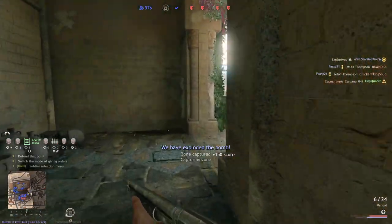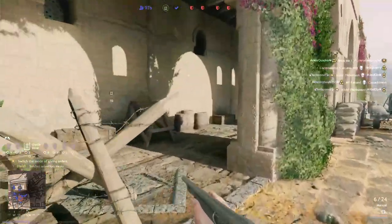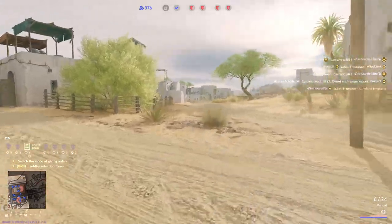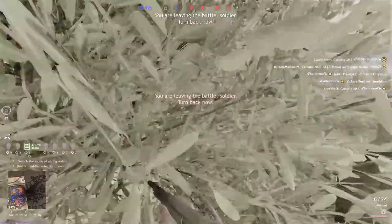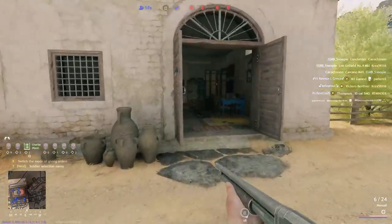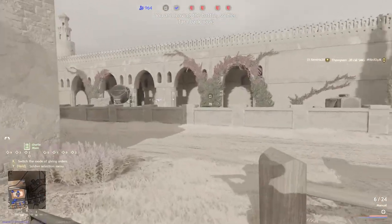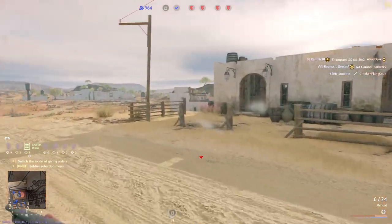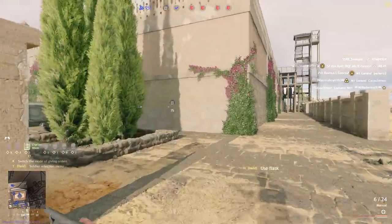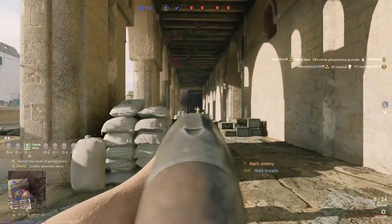Let's try to flank around the back and maybe find a rally point back here. I hear their little footsteps. Anybody got a rally point back here? We gotta be sneaky, gotta be extra sneaky. Oh no, run run. Okay, the guy's gonna ignore me now. We're being sneaky guys. Okay, this isn't going very well. I am not finding the rally point. I think I'm wasting my time — I don't think they have a rally point. Whatever, get on the objective.